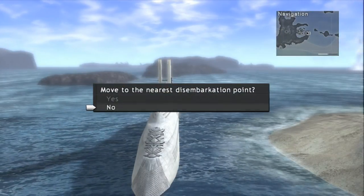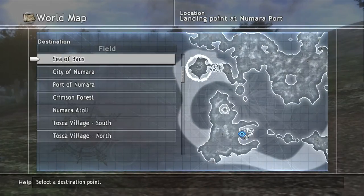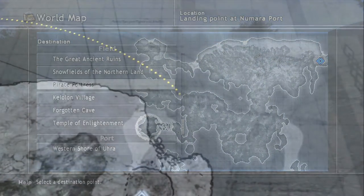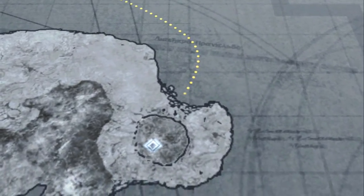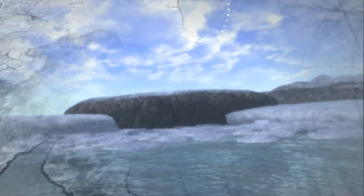Once on the world map, press the right stick and move to the nearest disembarking point, and go ahead and choose the Pirates Fortress. There is a side quest here that we're going to want to start now, so we can gradually complete it as we visit the next couple of areas.